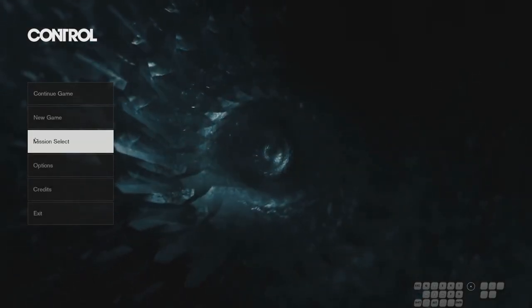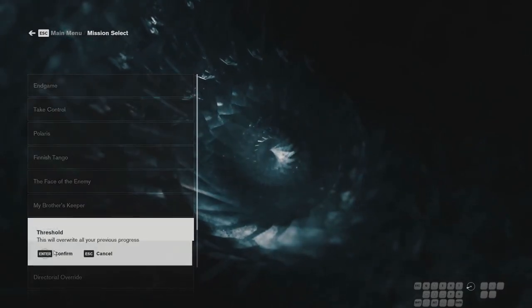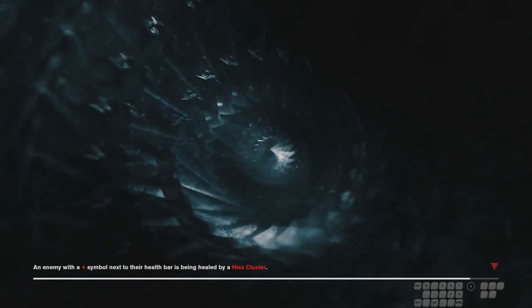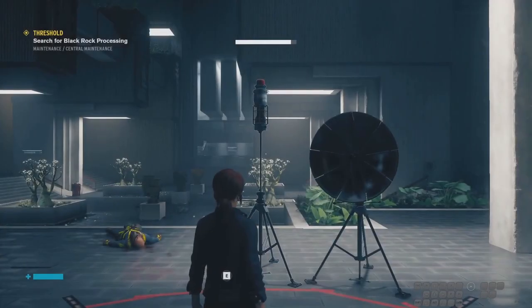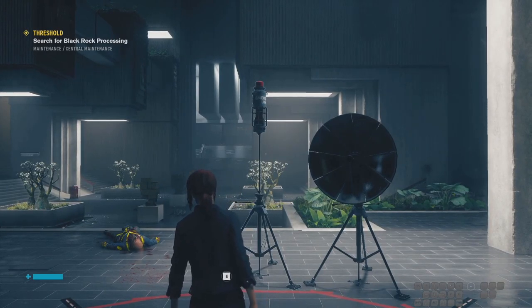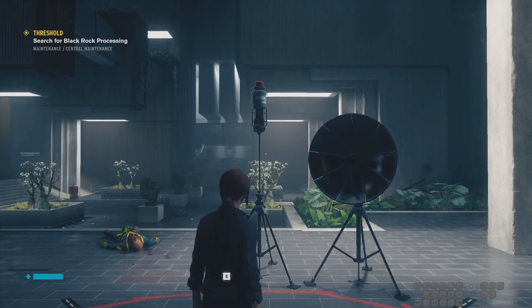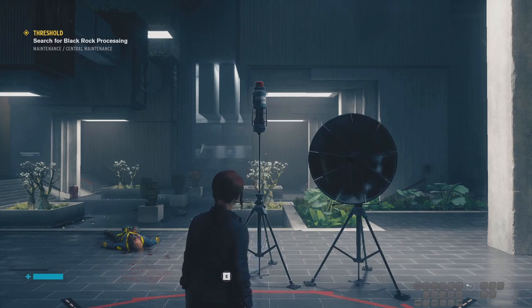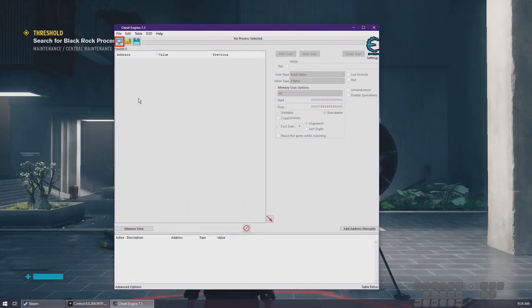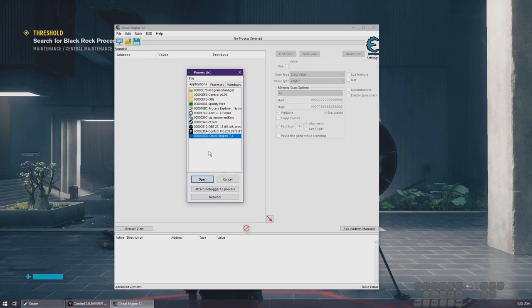Hello everyone. I figured since I started running the new shieldy routes, I may as well make a tutorial for some of the tech that I found. I'm gonna link in the description a cheat engine table and a link to my cheat engine folder with the table installed already. I can't take credit for making this — I did add a few things to it, but I did not make the original cheat engine table.